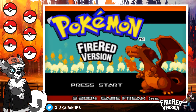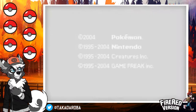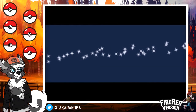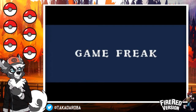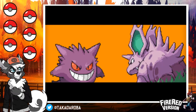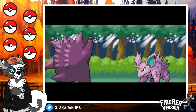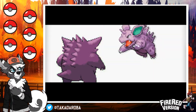This is a randomized Nuzlocke — I think I forgot to say that during the intro. Everything's completely randomized: starters, wild Pokemon, trainers, abilities, in-game trades, TMs, and ground items. I have a couple of tweaks on as well: fastest text, running shoes indoors, lowercase Pokemon names, the national Pokédex at start, and randomized catching tutorials. That'll be pretty fun when we get to it.